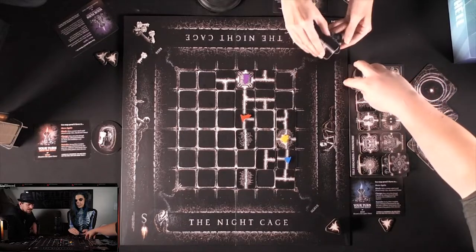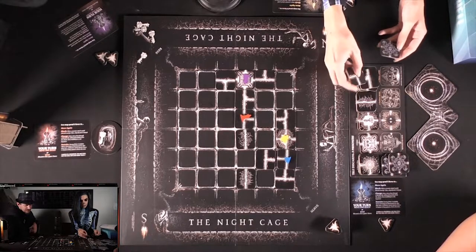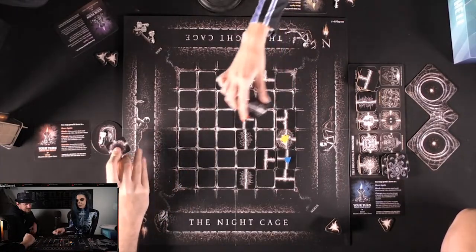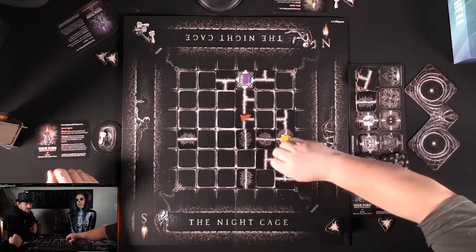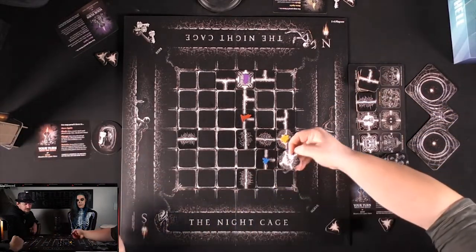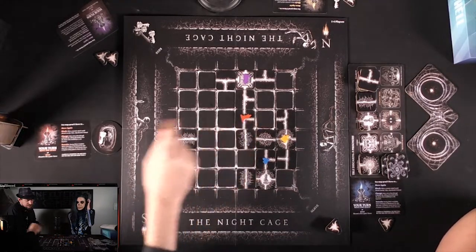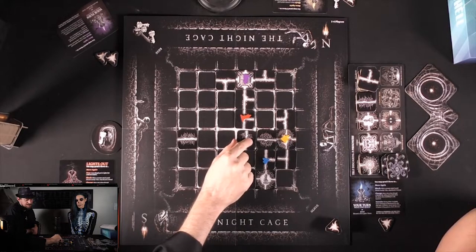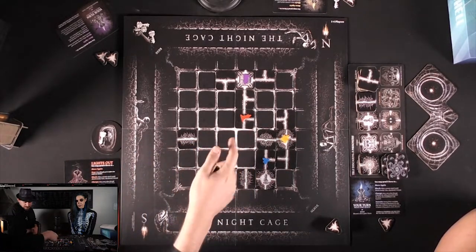Michael gets a key, opening up two spaces. Max moves, a tile crumbles, and he illuminates — finding a key. Three keys out of four now. Then on the next turn — after illuminating another tile — Michael gets hit by a monster and goes lights out. When you get hit by a monster you flip your player card from lit to lights out, which means any space illuminated next to you is no longer illuminated, and if you walk into a space you have to walk in blind.